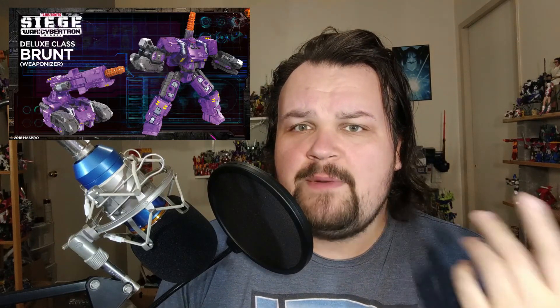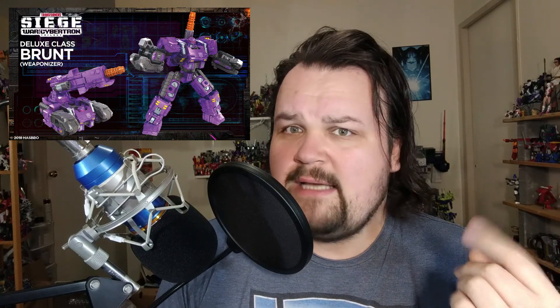Moving on to a couple of things that we didn't see coming. First up, we've got Brunt. That's Trypticon's purple tank buddy there. Now he's got a robot mode, and he's also got weaponizer capabilities, so just like Cog, you can split him apart and attach him to other guys as weaponry. I really like this weaponizer idea — being able to buy a figure that then becomes weapons and armaments for other figures.